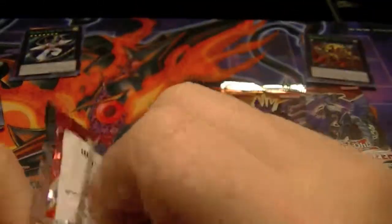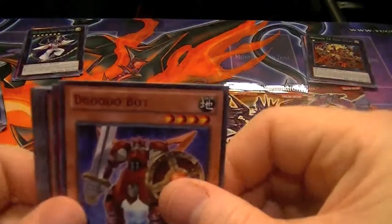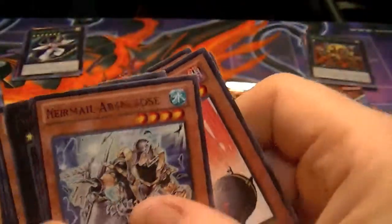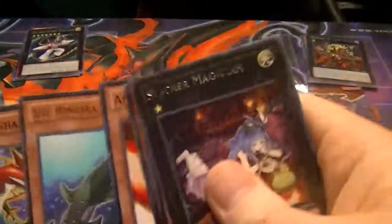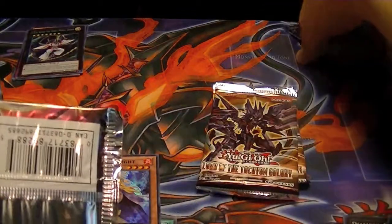And for Cosmo Blazer: Bacon Saver — best card in the set — and a secret rare: Slacker Magician.